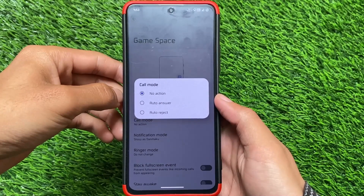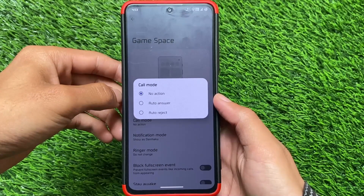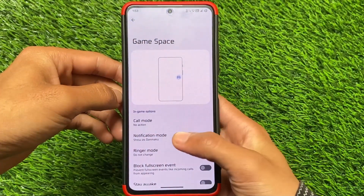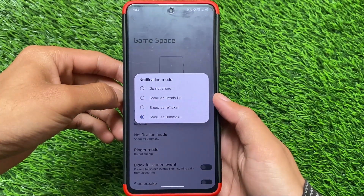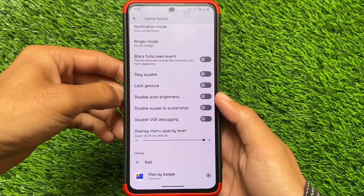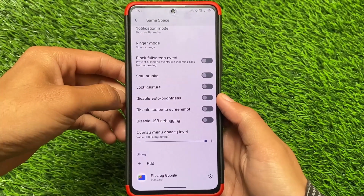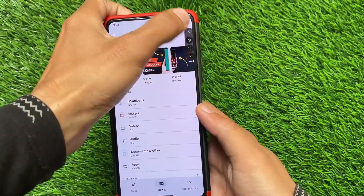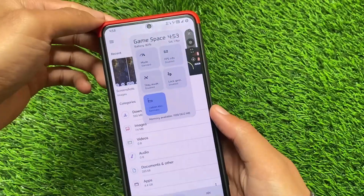The first change is regarding the Game Space — you now have the option for Call Mode, which was not available previously. This is the first change in version 9.3, officially rolling out for almost every supported device. Let me show you how the UI looks in the Game Space.